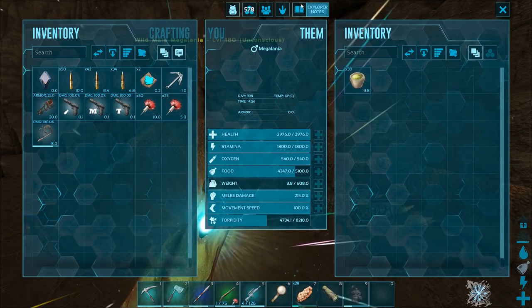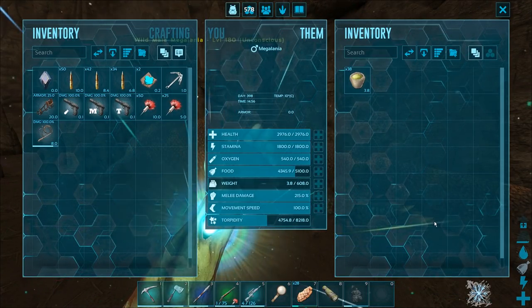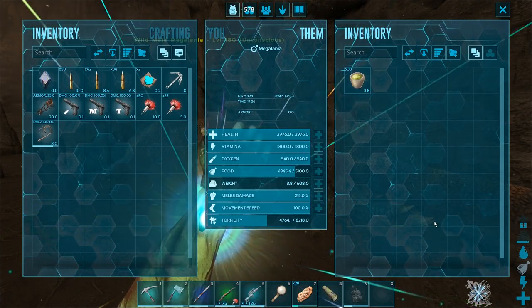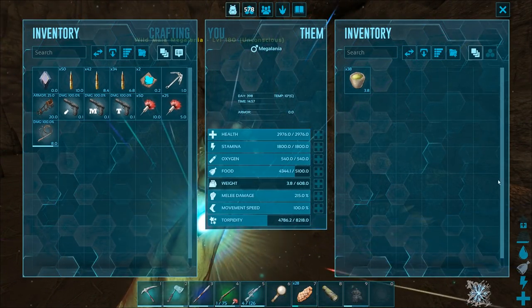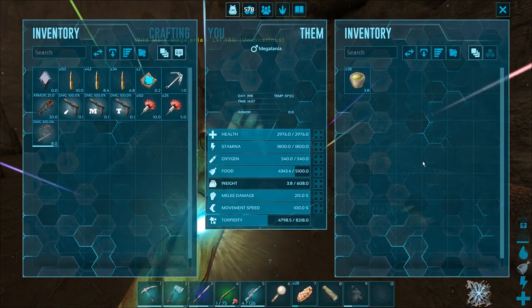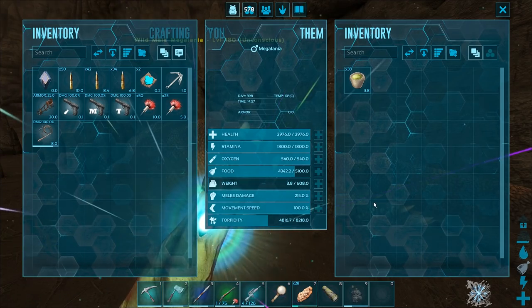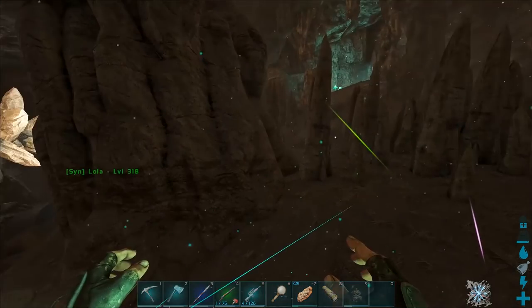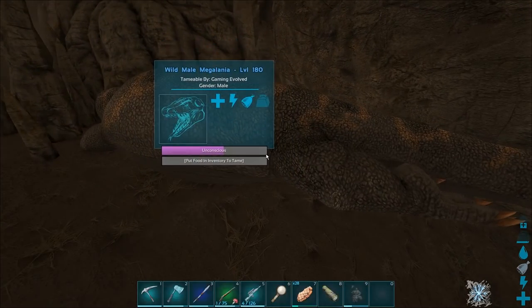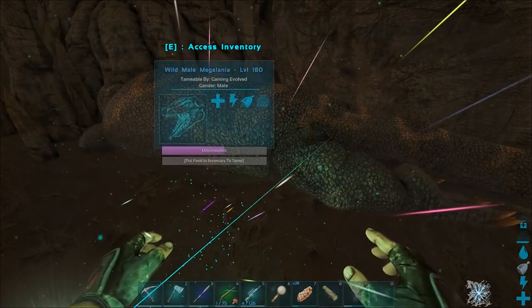Okay so we're back and it's actually a long while later now. Not only had I stopped taming that thing, went back to base and restocked on some stuff and got a magnifying glass - I've also came back here, knocked it out, and its food has drained now. So I think it's almost pretty much ready to be given prime. They take baryonyx kibble - it should take around 13 prime at our rates.